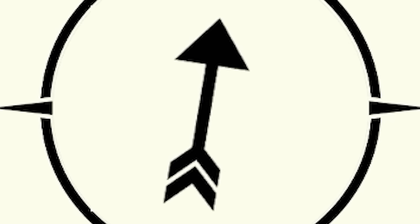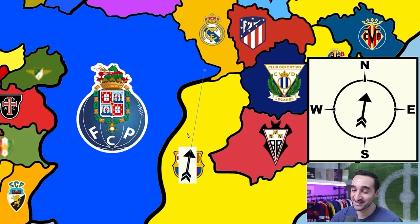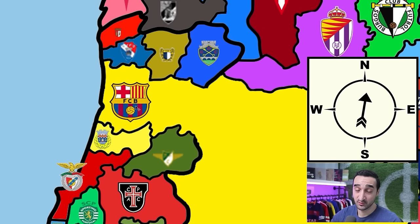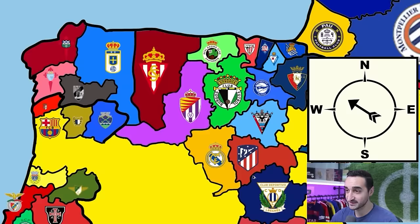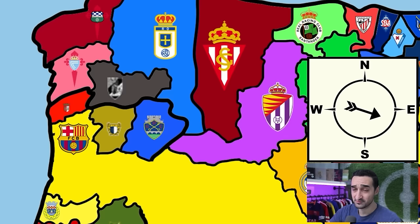We spin northwest and take on Gil Vicente — beat them 2-0, no issues, moving further north into Portugal and avoiding the El Clasico like the plague. Cubarsi goes up to 66 overall. Next arrow points east to Famalicão — three-star side — and we win 3-1, Cubarsi gets another plus one. Then Chaves, and we beat them 2-0, Cubarsi goes to 68. Moving eastward, we attack Valladolid and win 3-2, taking over their land — one step closer to that El Clasico.